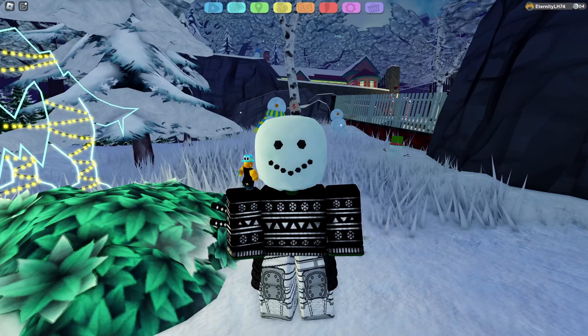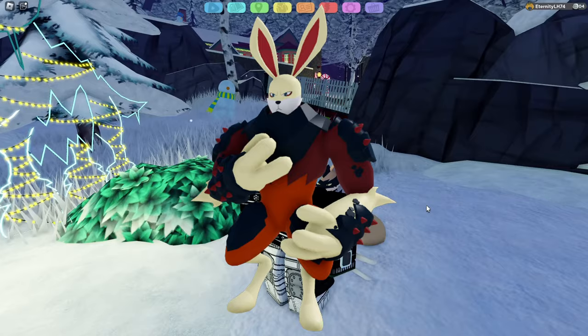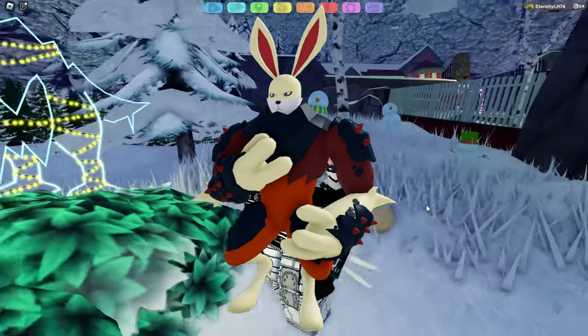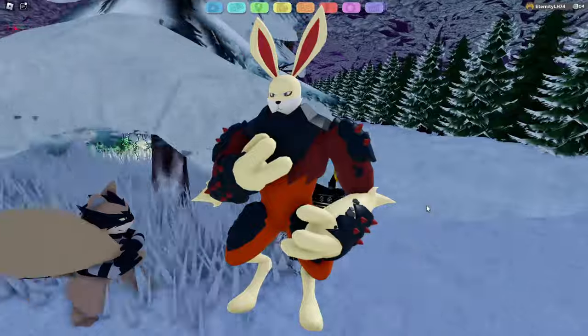Last but not least, Sionite is another great option as it has super good melee bulk and melee attack. Both of its types are super effective against Ice — I'm pretty sure it quad resists it. And it's just a super solid option, being a starter Awakening, it's really, really good as well.